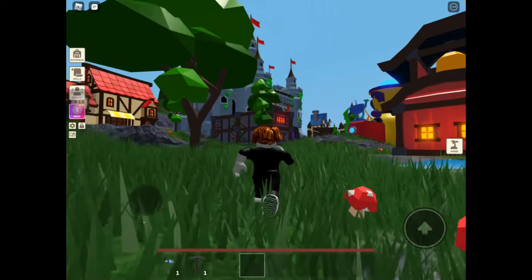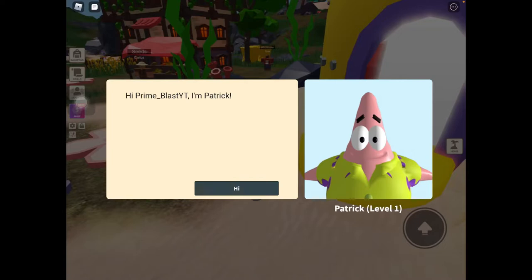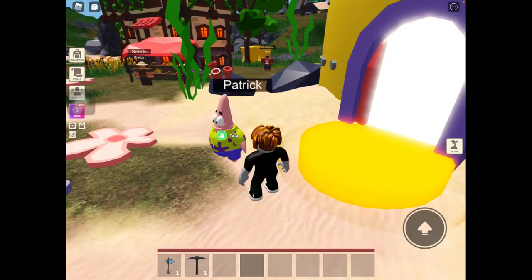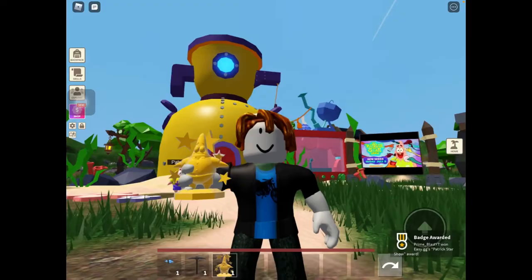Now what you need to do is head back to Patrick and you can claim your Patrick Star Trophy. You come over here and Patrick will be in front of his house. Talk to it and press hi. I'm supposed to talk to it before I went and claimed those things but it's fine. So now — wow thanks. Once you're done with that, press it again and take gift. And there you go, this is how it looks like. I also got a badge right there — the Patrick Star badge.